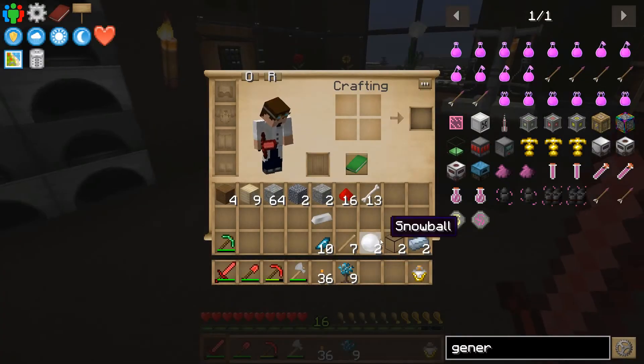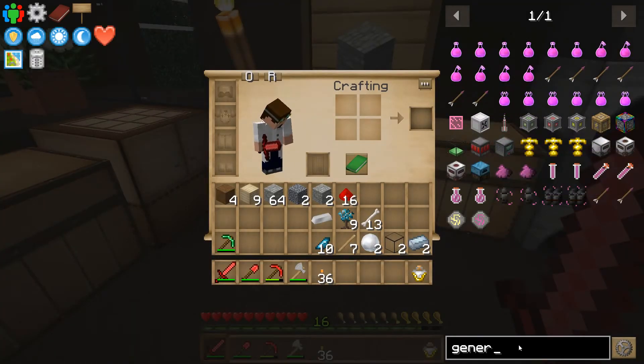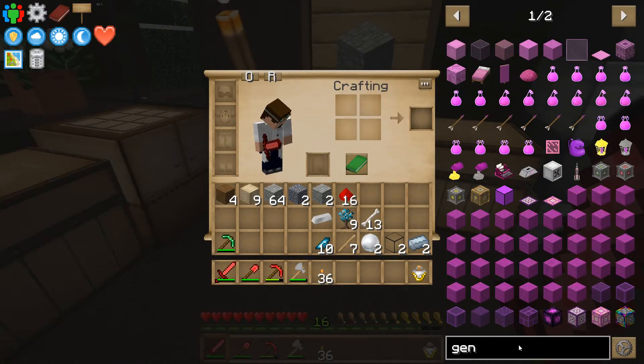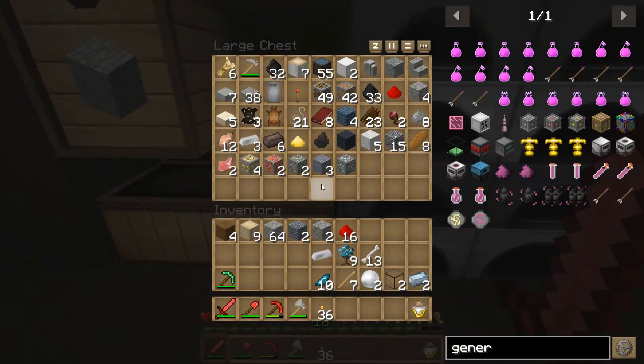Bone meal! You know what? As much as I want to make that one, I think I can actually — without doing anything at all — make the calculator one. So let's do that. Which is a furnace with some cobblestone. We can absolutely do that.